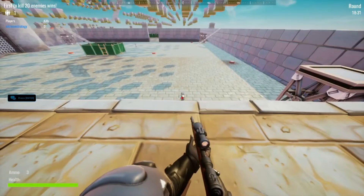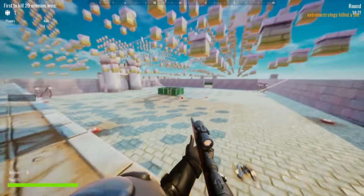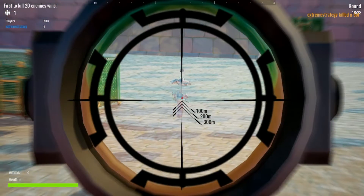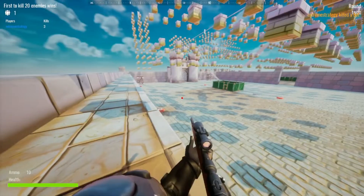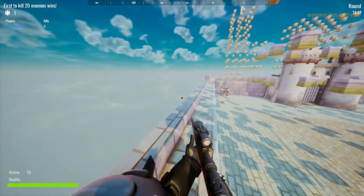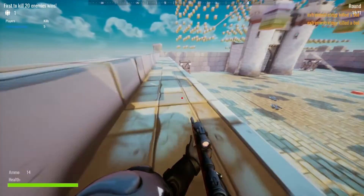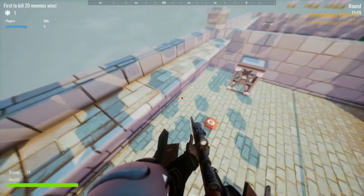Alright, here we are inside of the game. These are just the typical bots, and basically everything is a one-shot kill, as the name suggests. The bots die in one shot, players will die in one shot, you will die in one shot. If it exists and if it can die, it will die in exactly one shot. And the bots here are a bit stupid, as to be expected - they are bots, after all.